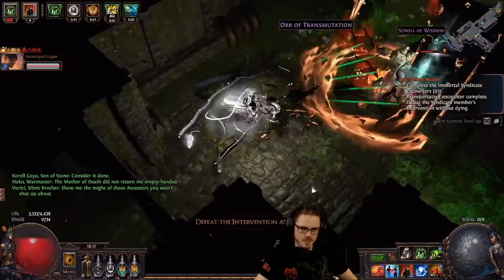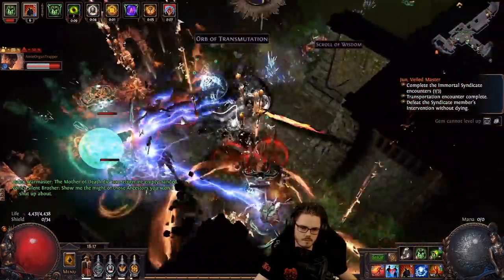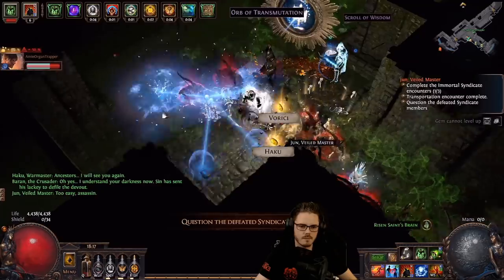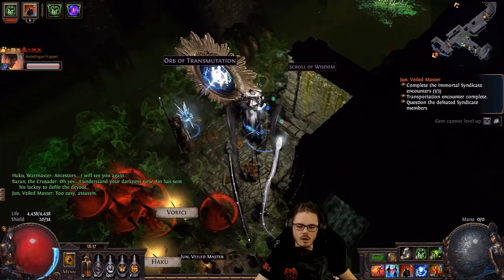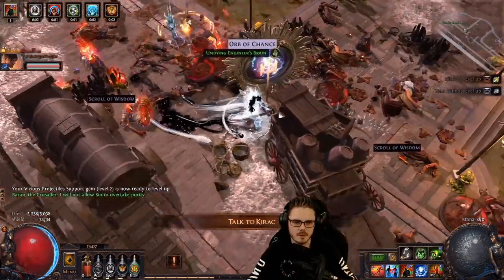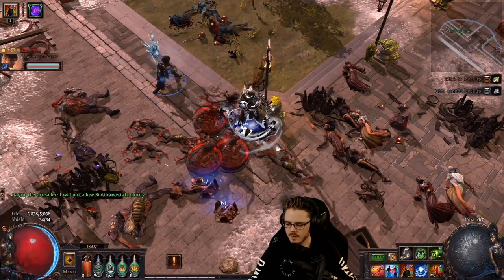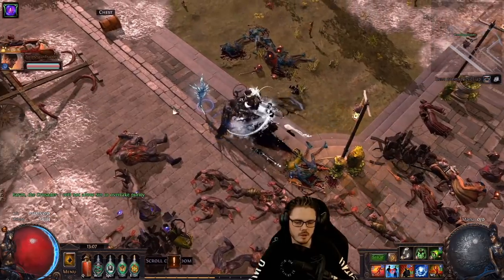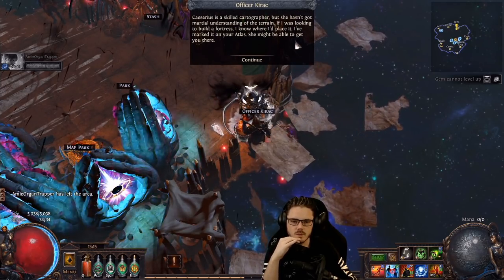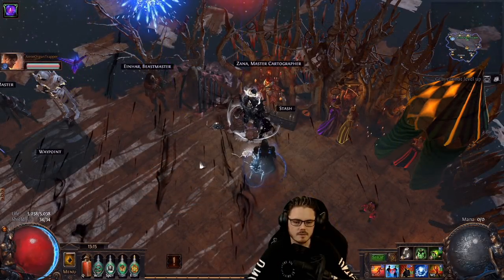You need to be taunted 3 times in total by a conqueror in order to track them down. So the next step is to run another different map in that same section of the Atlas. For example, if you were taunted in New Vastir, you need to run another different map in New Vastir. The second different map you run, Baran will taunt you again. After that map, you must run a third map to get taunted a third time — again it has to be a different map. You cannot run the same map 3 times to get the 3 required taunts. Once you've been taunted 3 times across 3 maps, you can talk to Karak and he'll show you on the Atlas the location of the conqueror's hideout. Then just talk to Zana and she'll open portals to the map that they are hiding in.